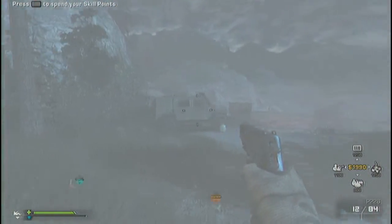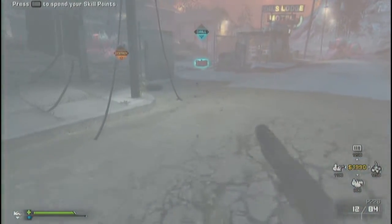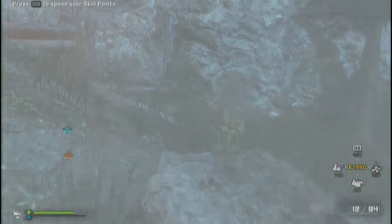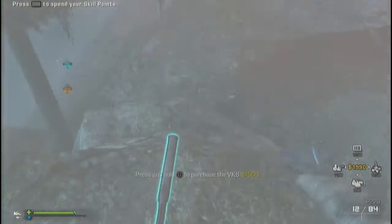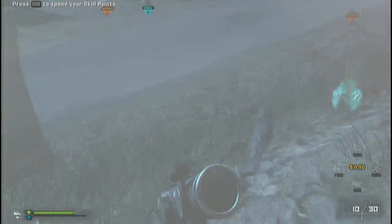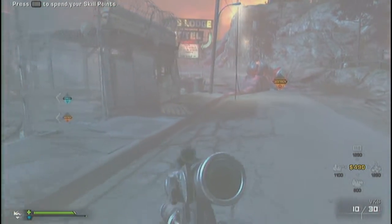First of all, you just got to complete the mini hive and take it, then place your drill somewhere — it doesn't really matter where, just don't put it on the other hive because you'll get swarmed by these little creatures. Then buy this sniper and go up to this sign.